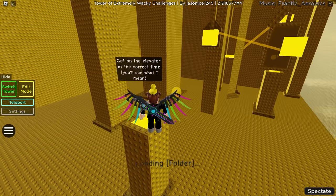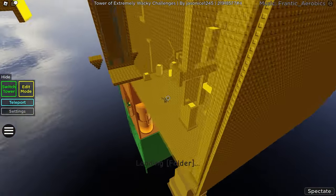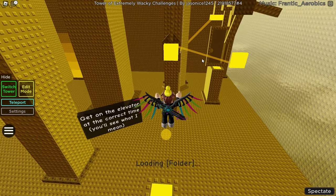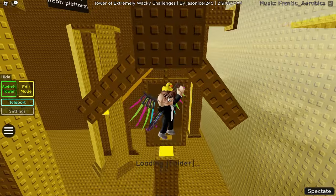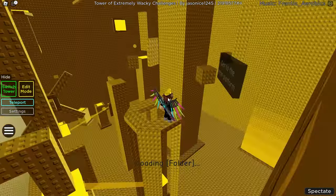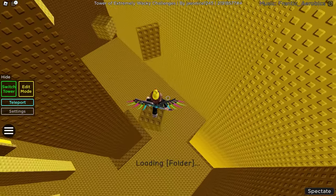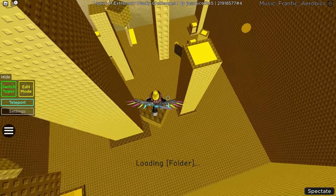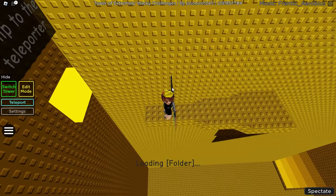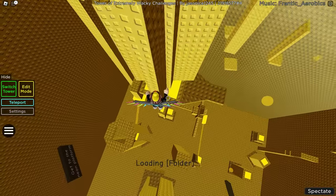Getting on the elevator at the correct time is tricky. A teleporter sends me somewhere and I need to time a jump after that. Teleporters and elevators used together - I really like that. Getting to the neon platform involves wrapping around or going on the other side of obstacles, then back inside. Jumping to the teleporter sends me all around the floor and even outside the floor.